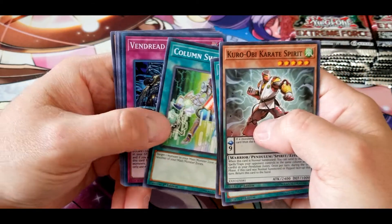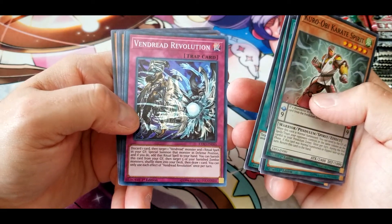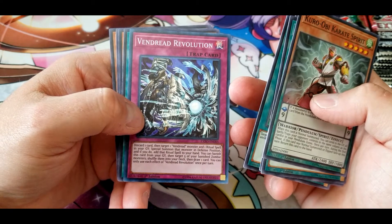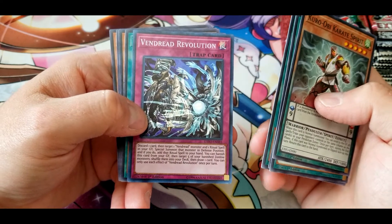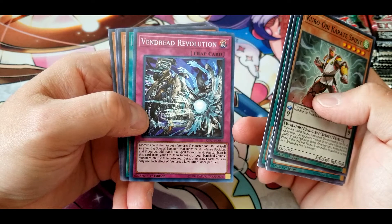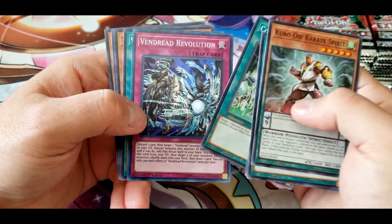Vendred Revolution: discard one card, then target one Vendred monster and one ritual spell in your graveyard, special summon that monster in defense position, and if you do, add the ritual spell to your hand. You can banish this card from your graveyard to target five of your banished zombie monsters, shuffle them into your deck, then draw one card. You can only use each effect once per turn — that doesn't seem too bad overall.